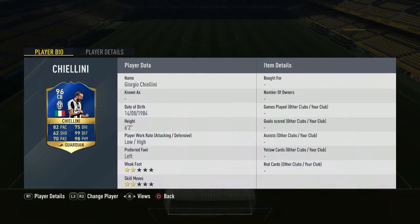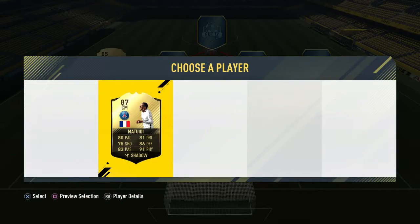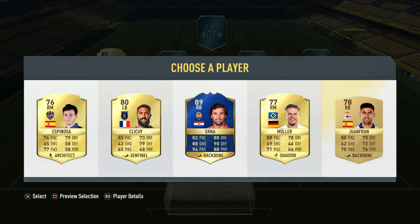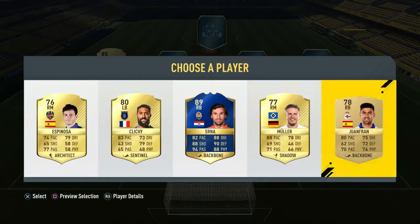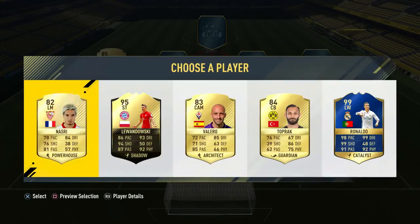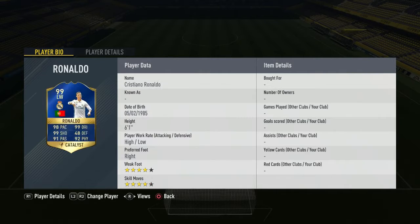Actually Bakary Sagna is the shortest player right there at 5'9. Oh my goodness, look at that — Chiellini — and we don't even get to use him. We have to choose Matuidi at 5'7. So far the team's actually looking pretty decent. Matuidi, although he is short, is a very skillful and very physical player, so he definitely will help the midfield — 91 physical.